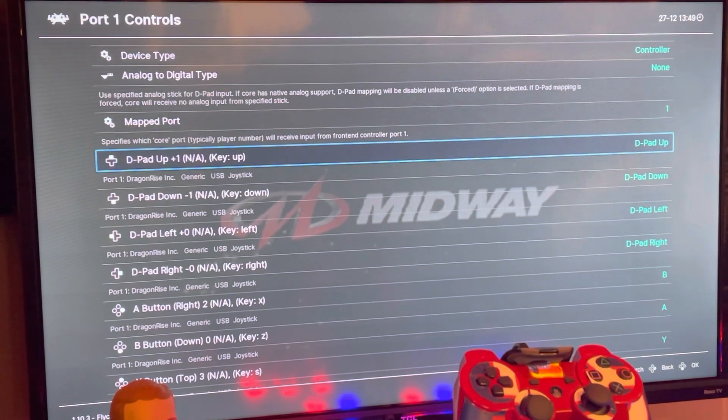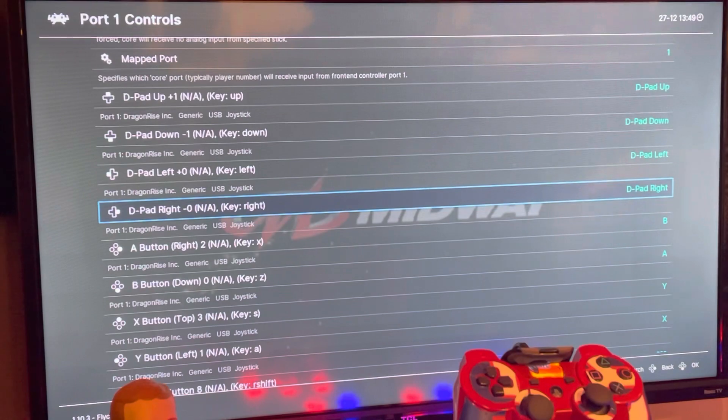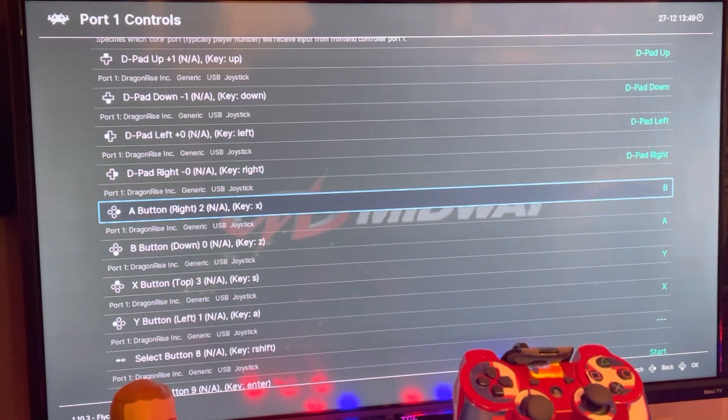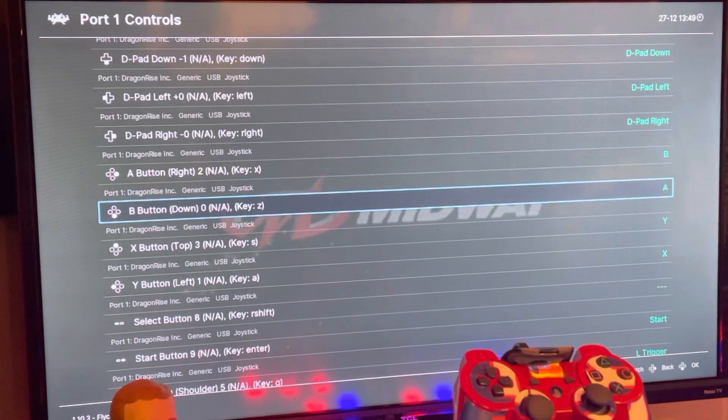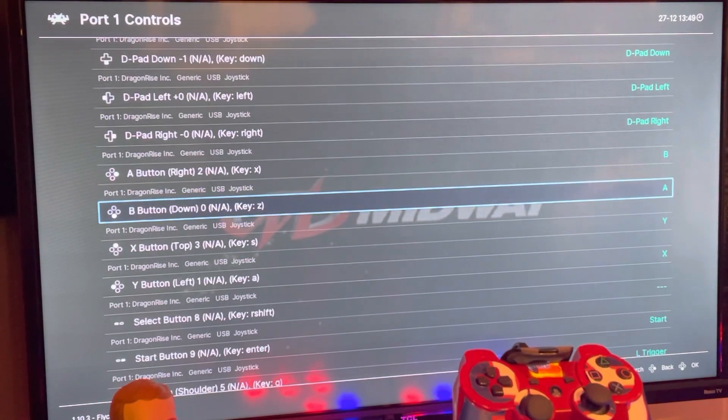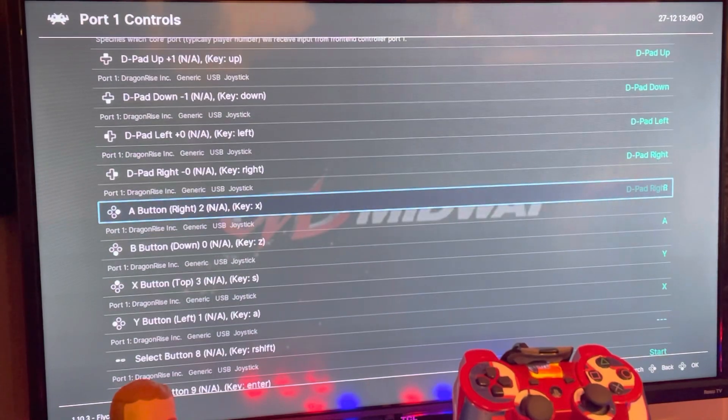So you can see my D-pad mapping for Port 1 is set, and I have all these buttons set. Let's say I was missing something, or I wanted to switch my A button and B button because it wasn't comfortable with the way I wanted to play — we can just do that here.